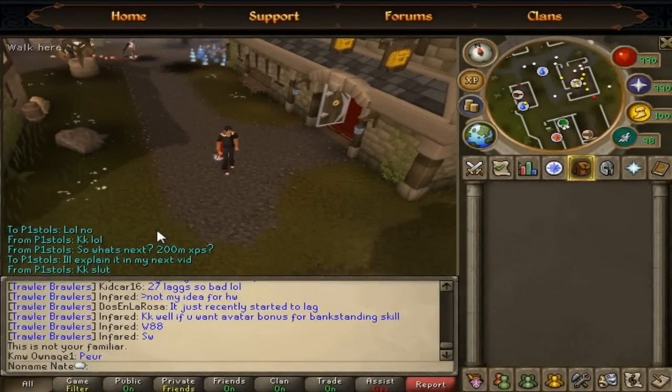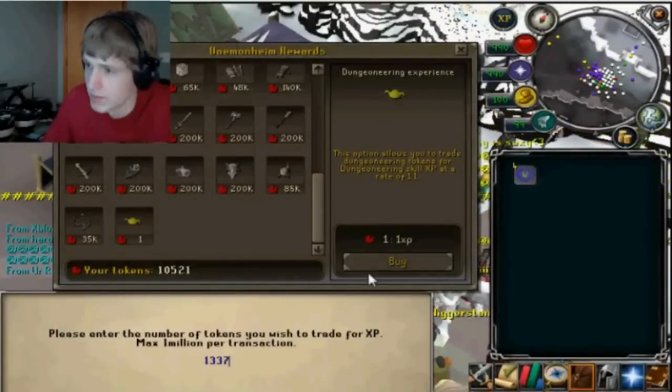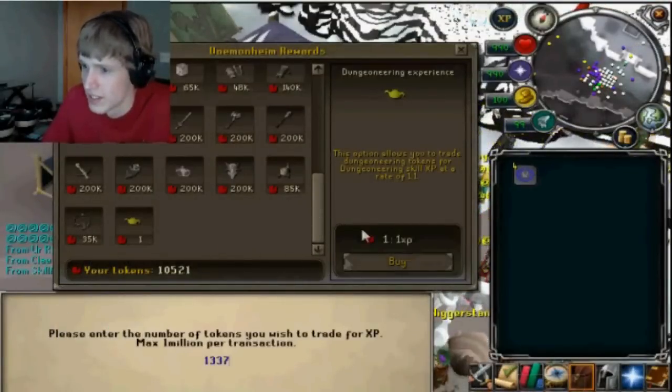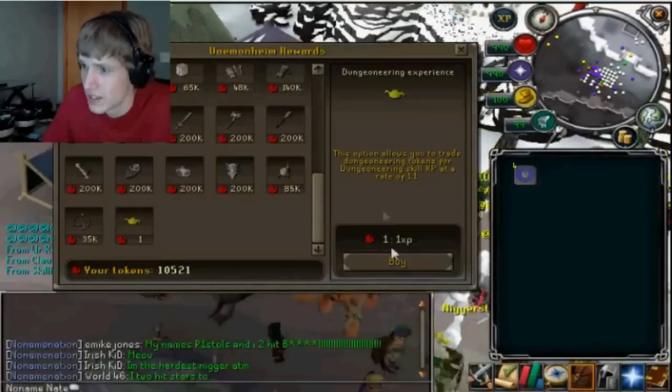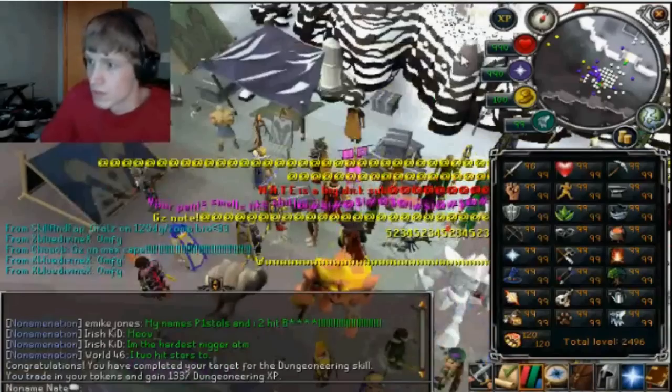Hey guys, what's up? NoNameNate here and welcome to my last episode of the Road to Maxing series. As many of you may know, I did obtain the Completionist Cape, which has been a long time goal of mine. I'll show you guys the colors real quick. I'm probably going to change it up quite a bit because I like these colors, but I can always change it. It's just cool.